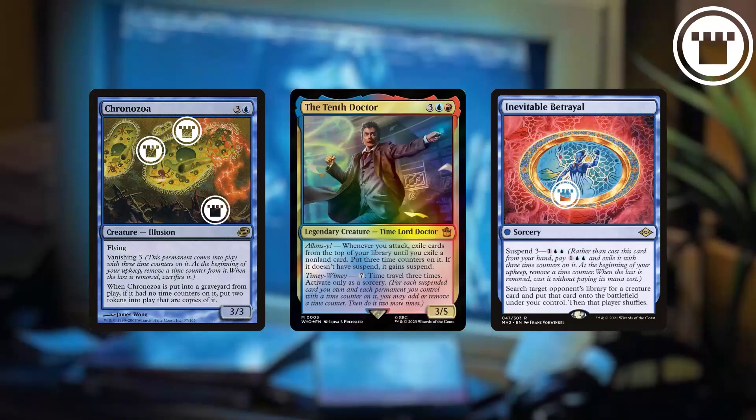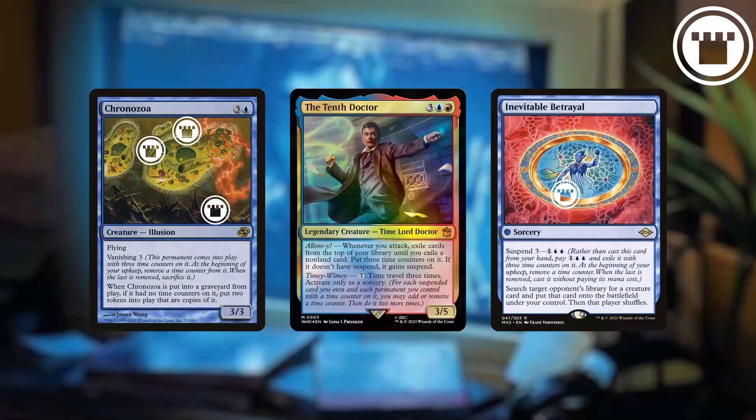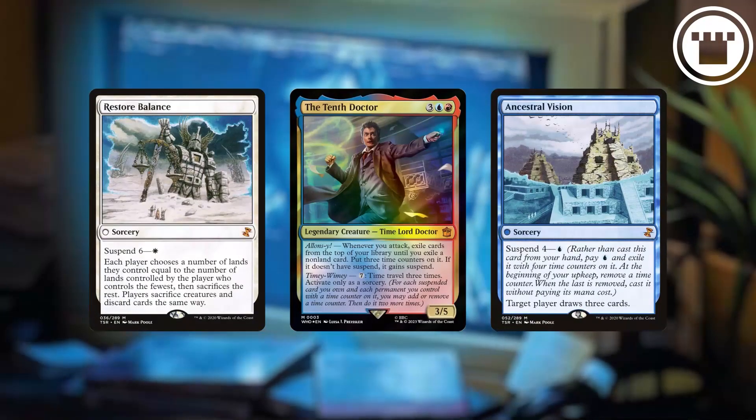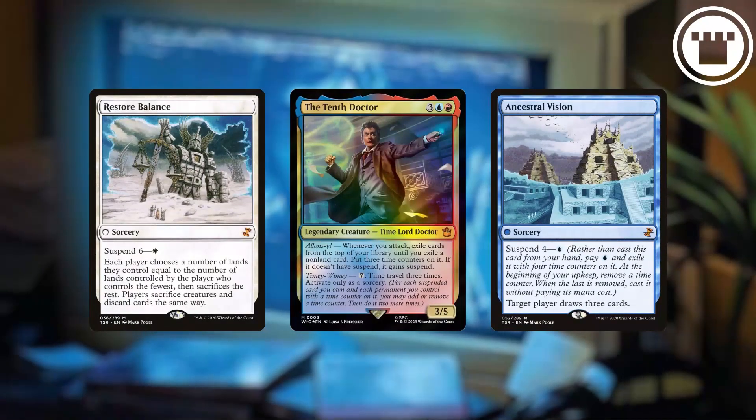It's like a very narrow version of proliferate, but you have the choice of removing counters as well as adding them. This obviously works great with suspend cards, letting you either accelerate or delay how quickly they'll get cast.